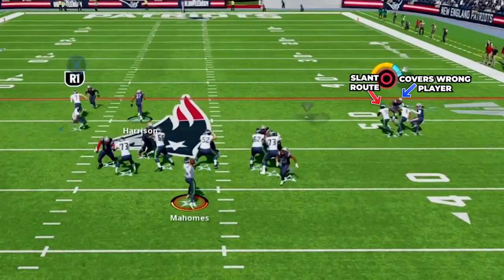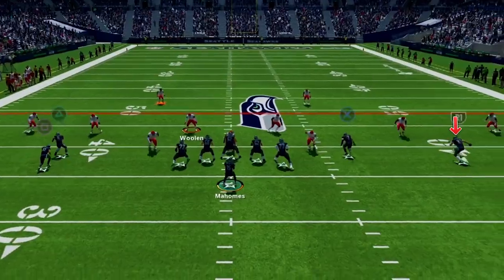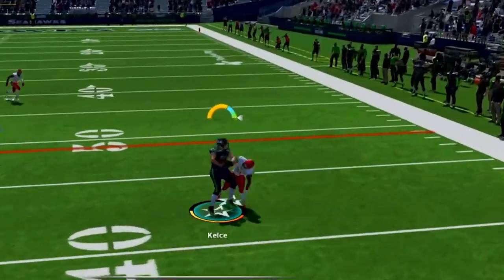For checkdowns we have the slant breaking underneath — great for a free release versus man coverage for easy yards — and the whip route from the slot on the trip side; as he breaks out fire it in for easy completions.